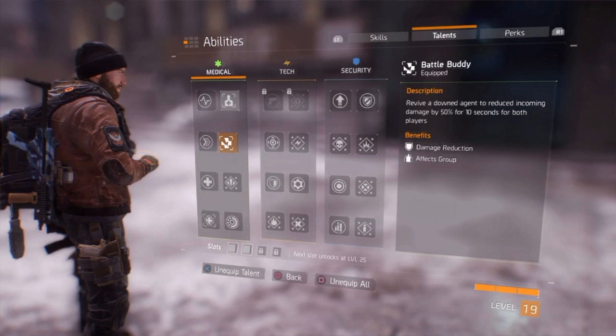The second talent you could go for is Battle Buddy. This one actually protects you and your teammates by 50% from incoming damage for 10 seconds. This can come very handy in bad situations where you and your teammates are both at critical health and you need to get them back to the battlefield. I will probably make an ultimate guide for a level 30 medical slash support later on, because keep in mind this is an average build for an average player, roughly from level 18 to 23.